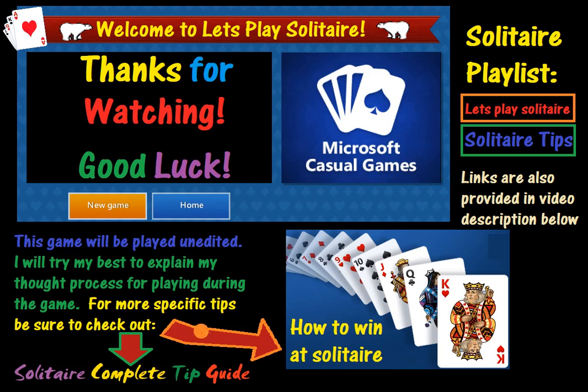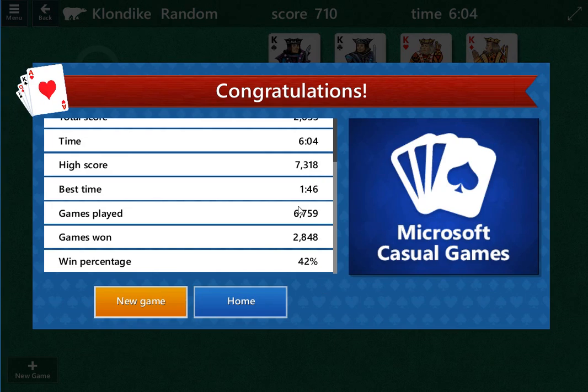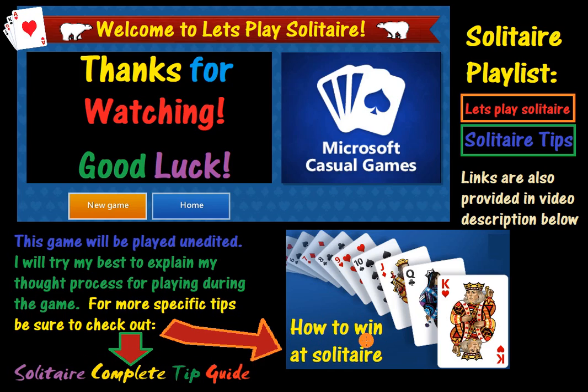You only want to go to those if you have a little bit of time, because there's a lot of stuff in there. The Solitaire complete tip guide — my solve rate was around 16-17% for the first thousand games or so. It's now up to 42%. What I did over the course of about six months was save the best games with certain examples of how to get out of certain situations, and I put that all in one video. I got better — obviously my solve rate went from 17 to 42%. There's a lot of good stuff in there. Anyway, thanks for watching and good luck.